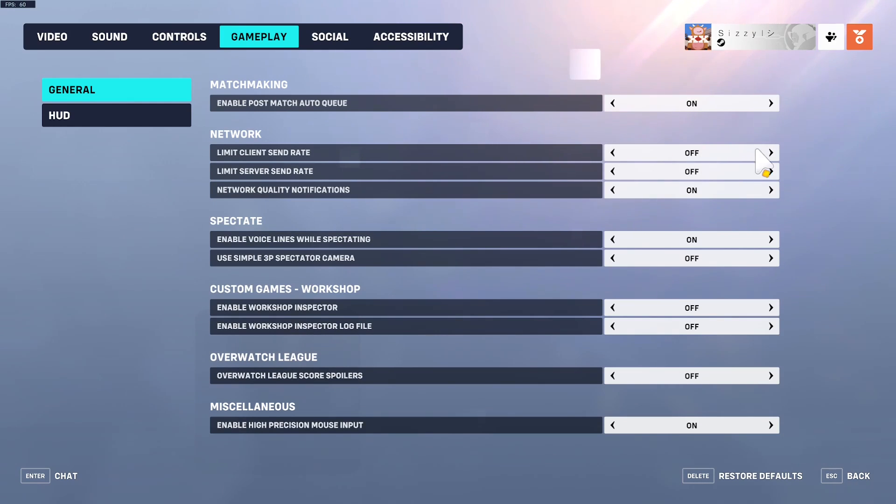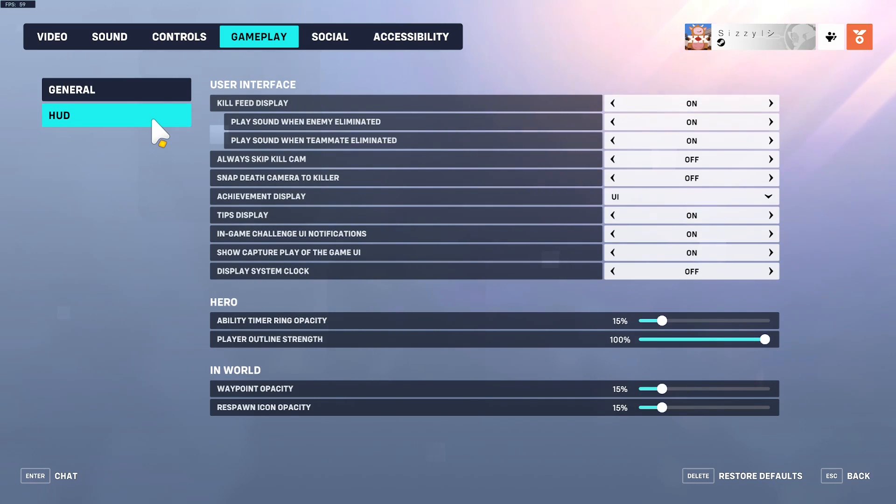If there's anything you get from this video, this is the most important change: under gameplay settings, all the way at the bottom, there is a setting called 'enable high precision mouse input.' For some reason it's off by default. Turning it on uses a tiny bit more of your computer but actually reads your mouse inputs more accurately — you can literally aim better for free. When I have it turned off I lose games in silver; when I turn it back on I'm back to a master-level player. It is night and day.